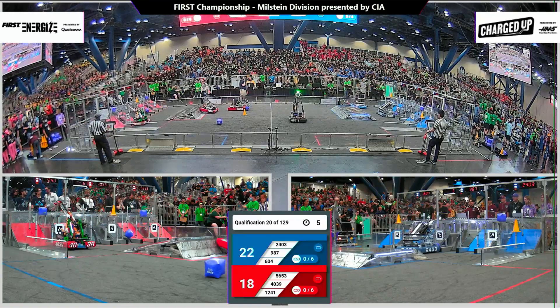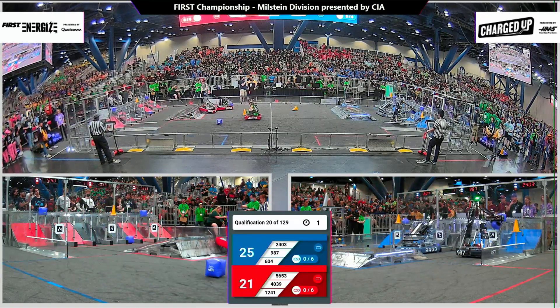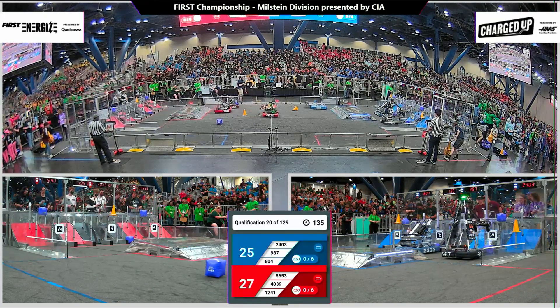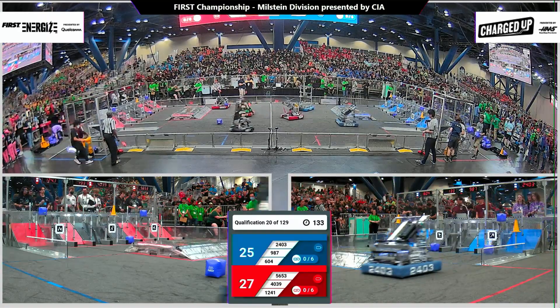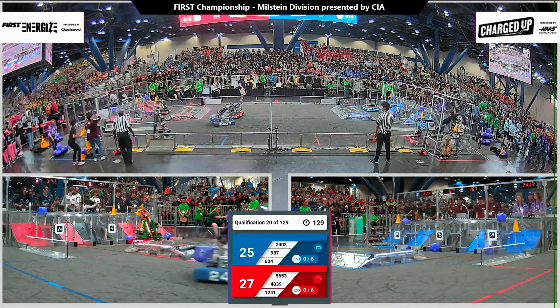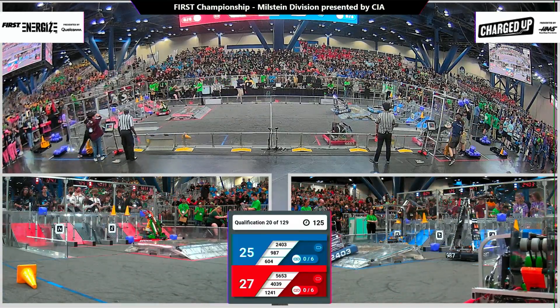All six robots in motion, 56-53. The Iron Mosquitoes sending a bunch of cubes up and over the charge station back into the Red Alliance community. Neither Alliance docking and engaging. So these scores coming out of Autonomous lower than we're used to seeing. 27-25, Red Alliance with the advantage.